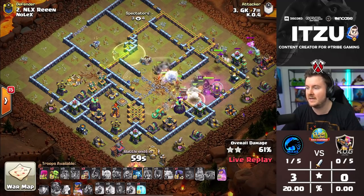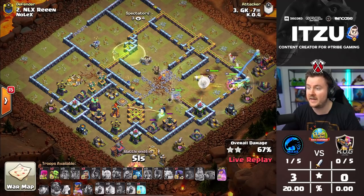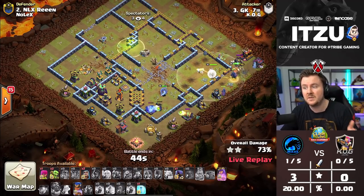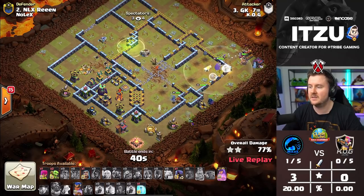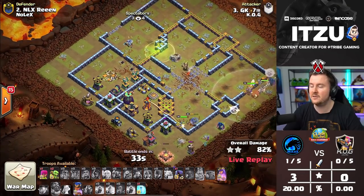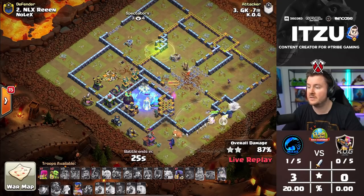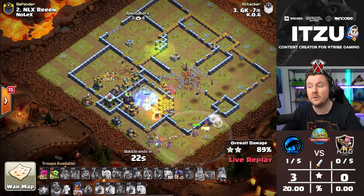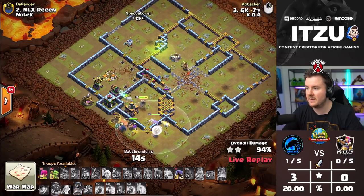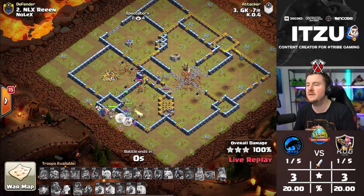At this point there's not much left standing. The Scattershot — no problem. He still has the Royal Champion with two freezes left and the Queen's still alive, plus a ton of Pekkas. This is looking really good for KOG. The only threat is time, but with 40 seconds left and both Royal Champion ability and Queen ability available, I think this should be a three-star. Another freeze to protect the Royal Champion, and the Queen takes out the expo in the core. Yes — three-star! We're tied after the first attack each.